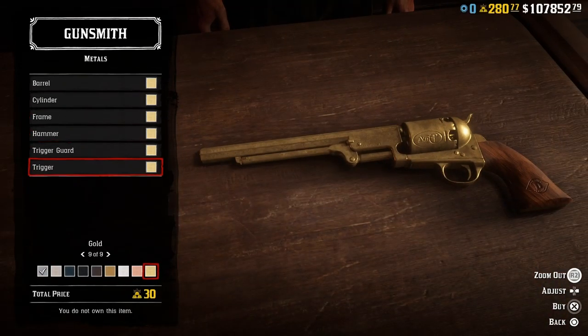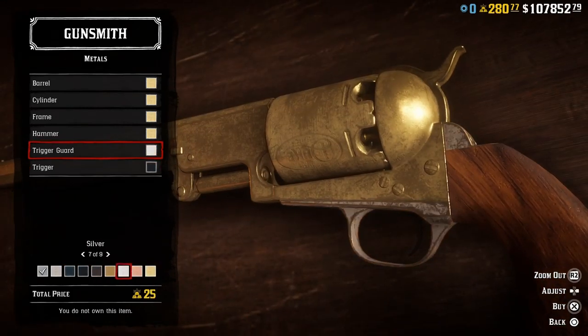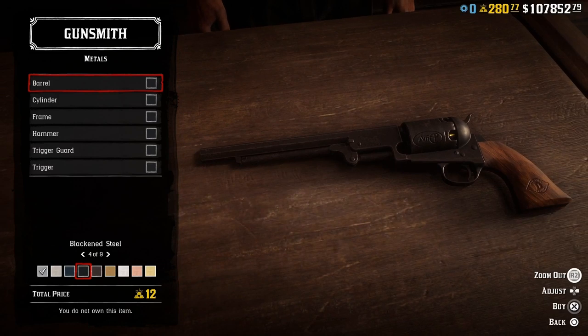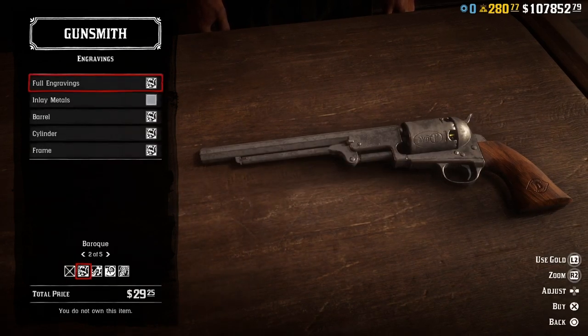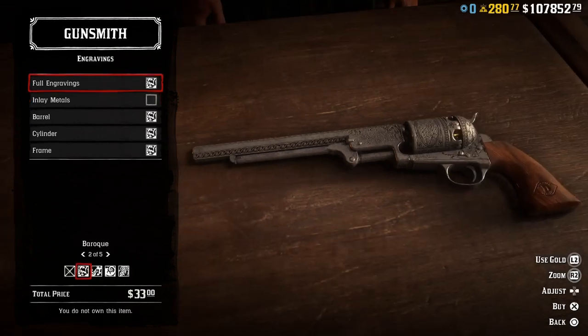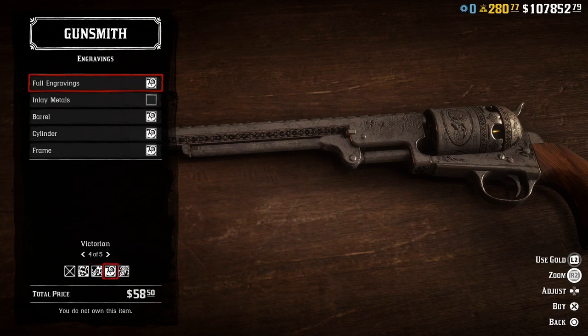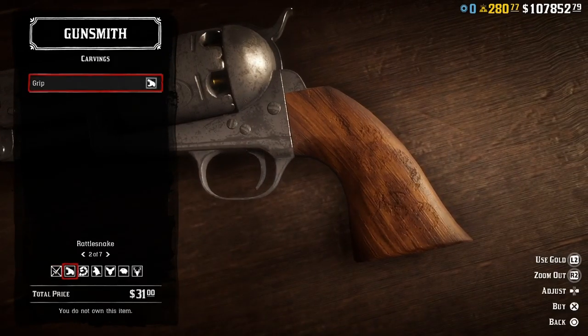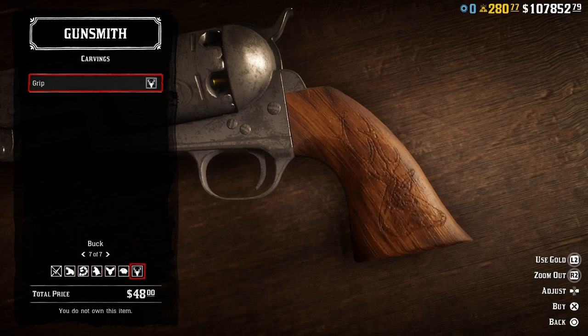Here we have it all in gold — 30 gold bars to do that, it's expensive. We can check black and steel as well — only 12 gold bars, and this is a very cool weapon in black. I'm gonna keep it original. Let's check the different engravings in black so you guys can see it better. It looks cool. The carvings are all the same, so I'm gonna get the rattlesnake since this is a tribute to Clint Eastwood — Clint used to have a rattlesnake on his revolver.